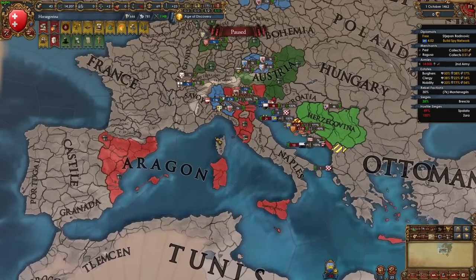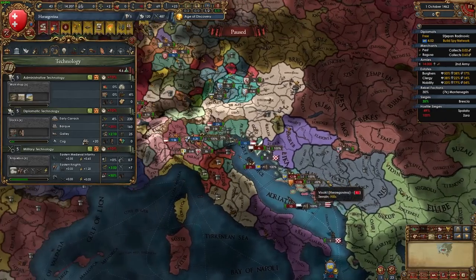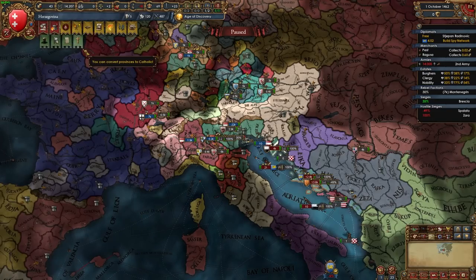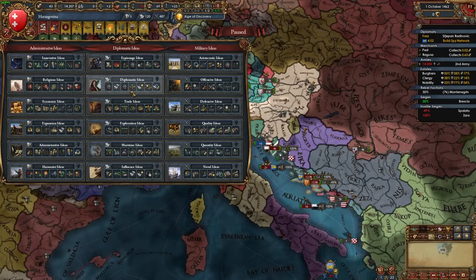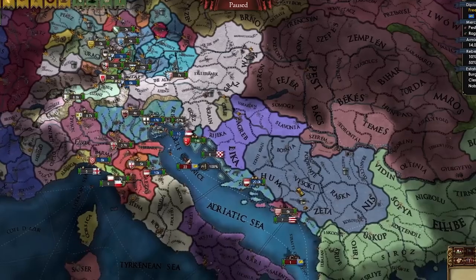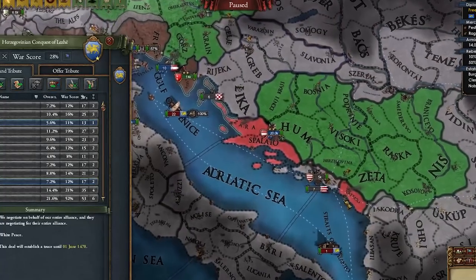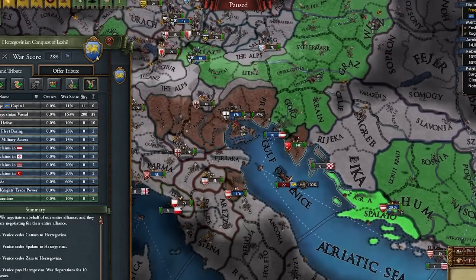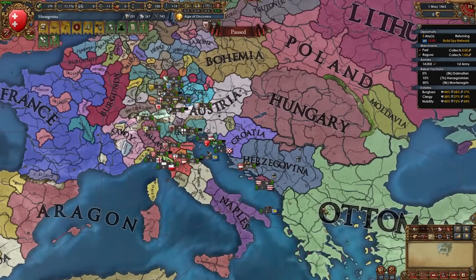Aragon has joined either way since Venice is the main belligerent. I teched up to tech five even though I don't have the Renaissance because I hit the points cap. We should open up with our first idea group — it's going to be Diplo. This war has gone on way too long, we don't have a war goal, so I'll take three provinces along with war reps and some ducats.